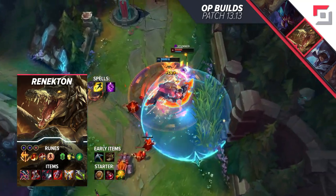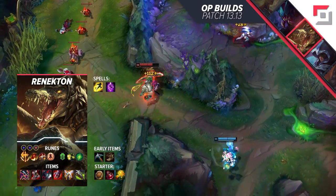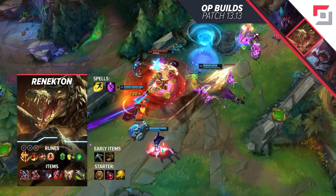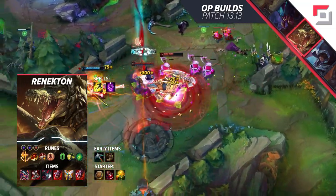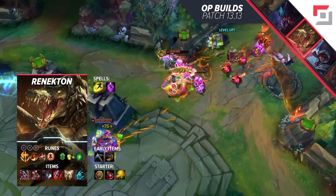For items, we can start with a Doran's Shield and a Pot. Your first recall should ideally consist of a Pickaxe, and then afterwards we want to rush Goredrinker. After that, it's time for Plated Steelcaps, Black Cleaver, Shurelya's Gauge, Guardian Angel, and sometimes a Chempunk Chainsword. Alternatively, you can pick up items such as Death's Dance and even Anathema's Chains, which can be a powerful choice if the enemy team runs a single-threat comp.